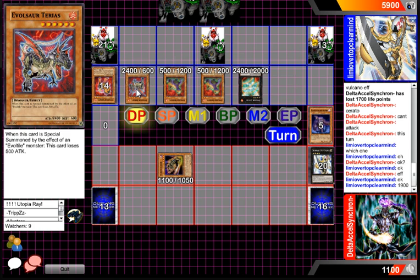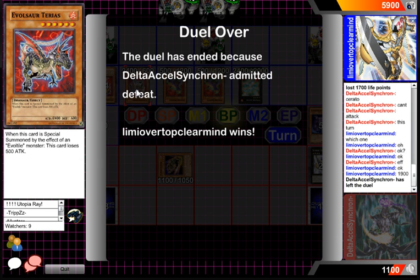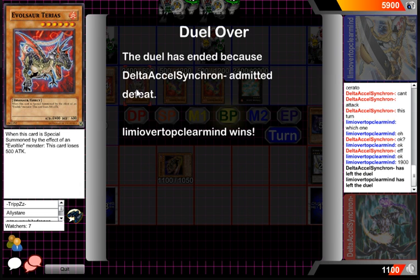Tarius loses 500 attack — so that's going to be game. As you guys can see, both players definitely made some plays that were not the best. That Plaguespreader play was really questionable, same with some of the plays the blue player was doing — they just didn't really make sense. Anyway, thanks for watching guys. Asianized White Dragon signing out — I'll see you next time.